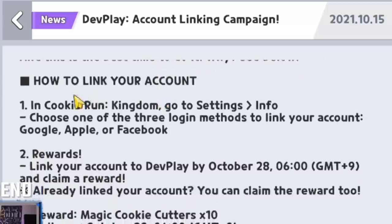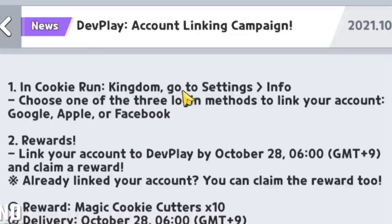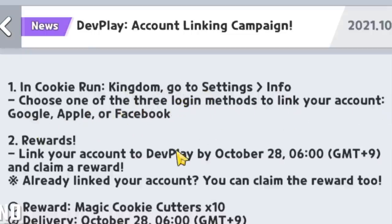This is a campaign so that all players make sure to save their data with Dev Play, and they are going to be giving us a reward for doing so. Here's how to link your account: in Cooking Room Kingdom, go to Settings, then Info, and choose one of the three login methods — Google, Apple, or Facebook.